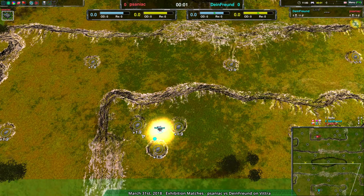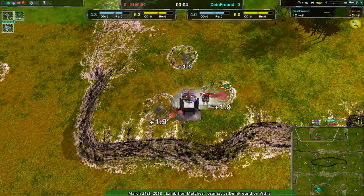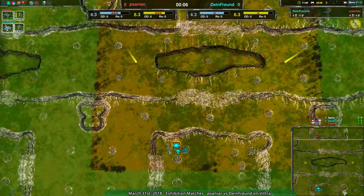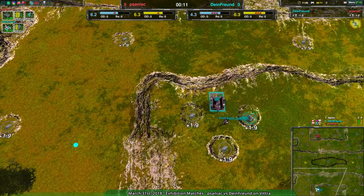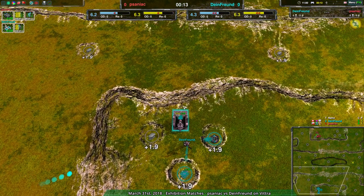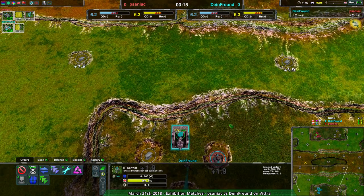We're having a match between Dimefront and Saniac on Vitra. Haven't seen this map in a long time. Vitra is one of those maps that's very flat, except when it's not, because it actually does not work well with vehicles. Both players, however, are going for bots, so that won't be a big problem. For bots, this is essentially an entirely flat plane.